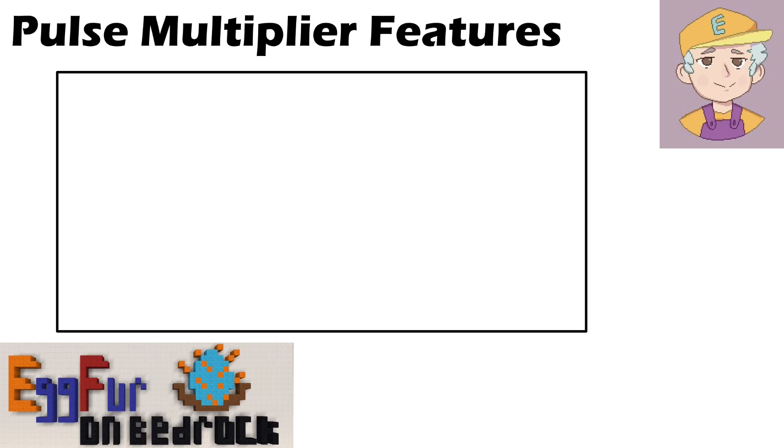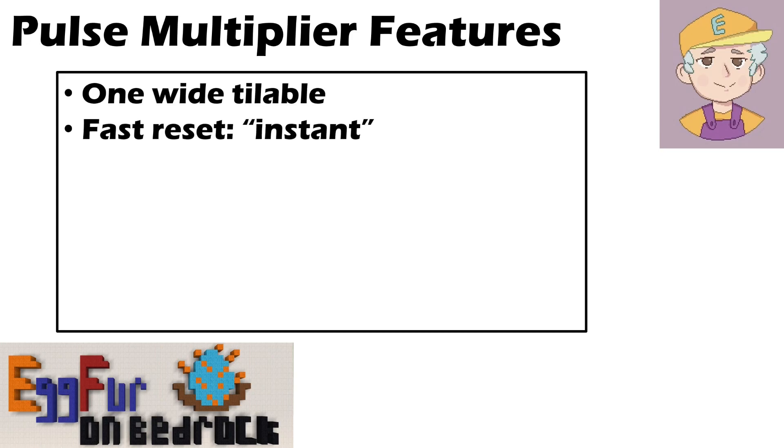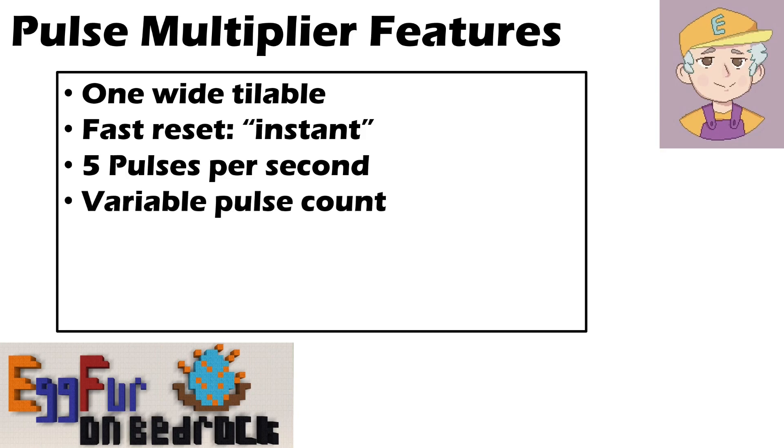What I wanted from mine was something quite special, something I've not seen on Bedrock before. These are the requirements: I want it to be one-wide tileable, I want it to have a fast reset - because often pulse multipliers can turn on quickly and generate pulses, but then take a long time before you can use them again - and I wanted mine to be pretty much instant. I also wanted it to be really fast, able to generate up to five pulses per second, which is the maximum speed. And I wanted to be able to change the number of pulses from one pulse to 576 pulses.